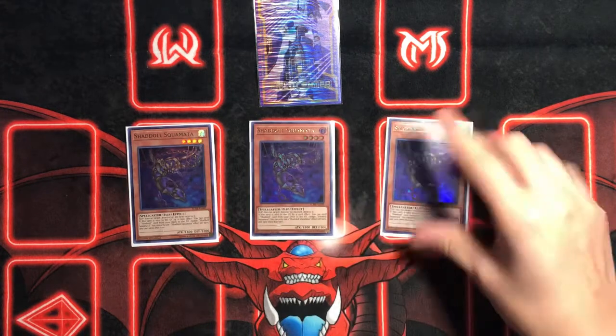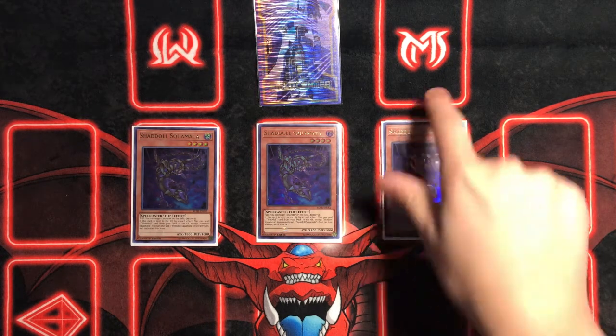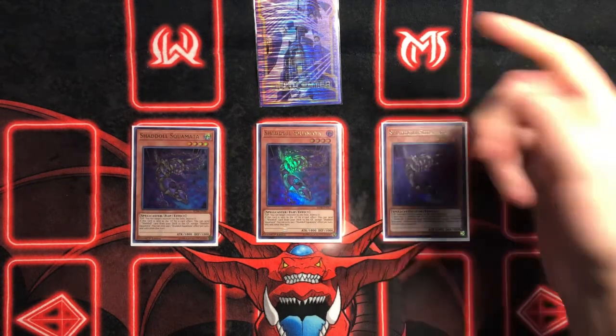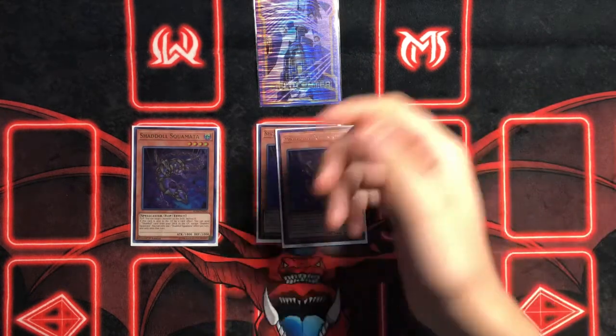We're playing three Shaddoll Squamata. When you flip it, you target a monster on the field and destroy it. When it's sent to the graveyard by card effect, you send one Shaddoll card from your deck to the graveyard. It's really key that it says 'card' because you can send spells and traps too. In niche instances — like chain link one Squamata, chain link two Construct, and then they gamma the Construct — you still send with Squamata. Or if they negate the Construct, you still get to add back a Schism, so Construct pretty much did what it needed to do.